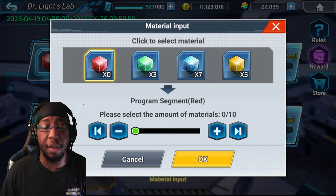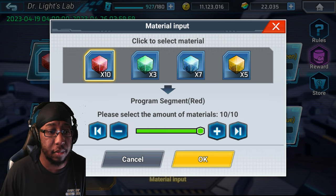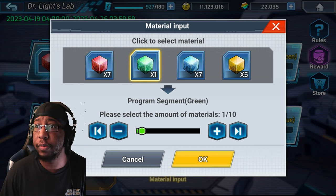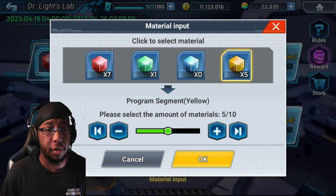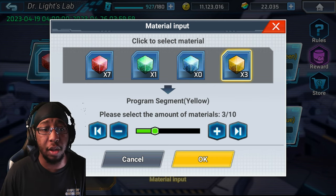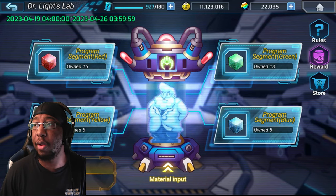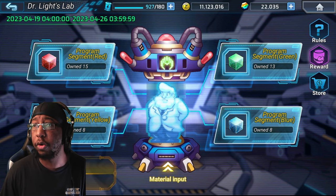I want the Elemental Metal Supply Box now, so that one is 7, 1, 0, 3 — so we're going to go 7 red, 1 green, 0 blue, and 3 yellow. And we get the Elemental Metal Supply Box — that's just how you go about getting the rewards here.